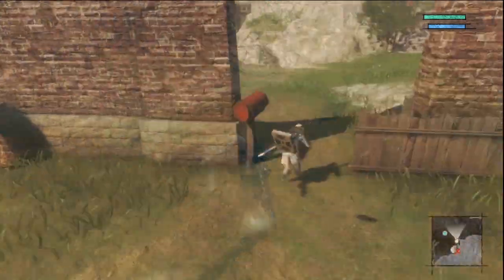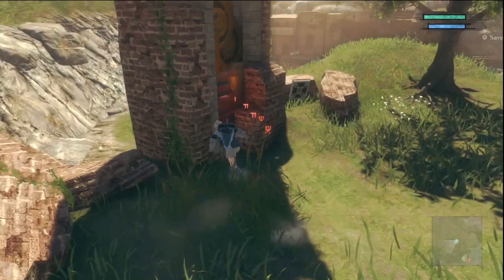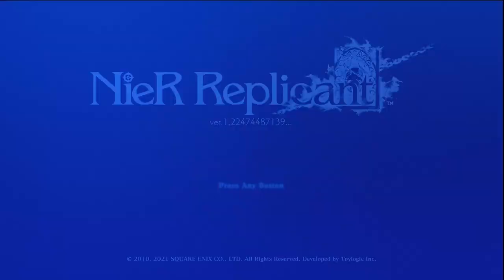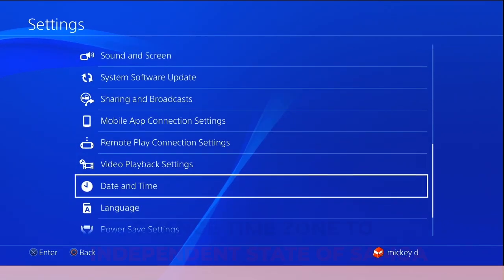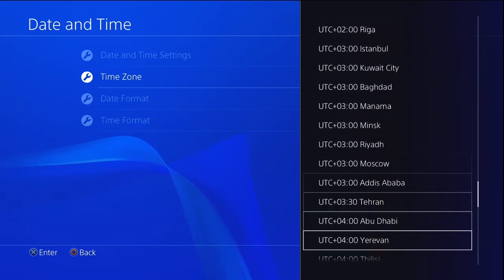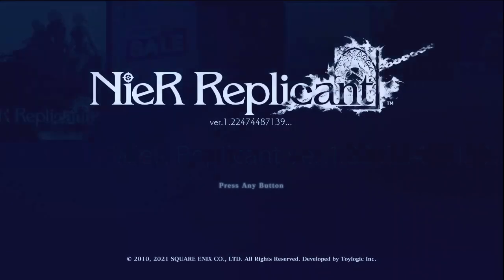Now go ahead and plant all your rice seedlings and then water them. After you're done with that, save your game and then return to the title screen. Now go back to the PlayStation home screen and change the time zone again — this time to Independent State of Samoa, which is located at the very bottom of the list.